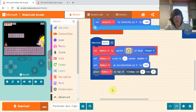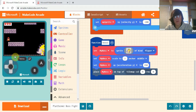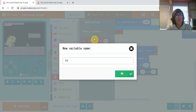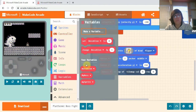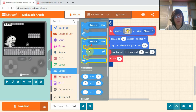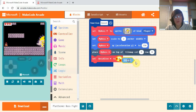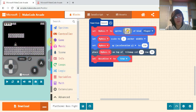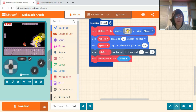Now that our boss is spawned in, we need a way for our game to know if the boss is alive or not. Make a new variable and call it 'boss alive'. Set 'boss alive' to true. I'll move my boss over a little so he doesn't spawn on screen right away.